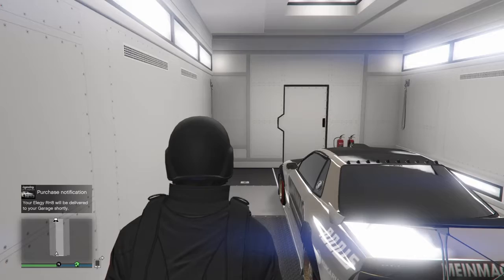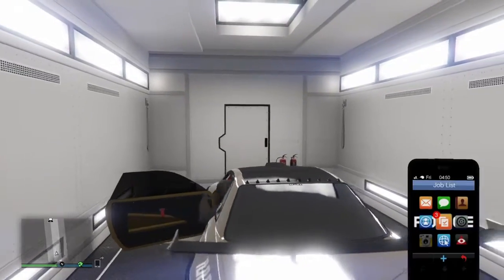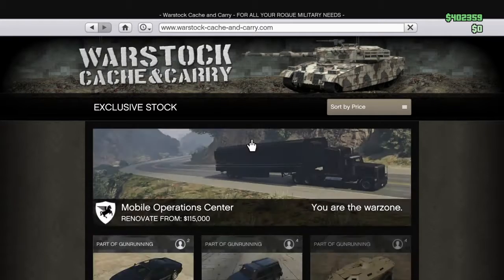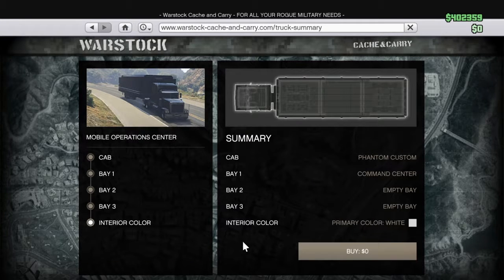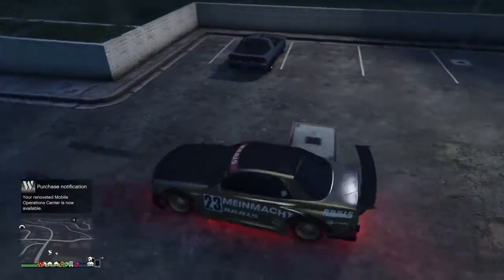Inside the MOC, get inside the car or bike you put in there, pull up your phone, go to internet, hold R2, go to Warstock, Warstock Cash and Carry, go to bay three, go to empty bay, and press buy once.